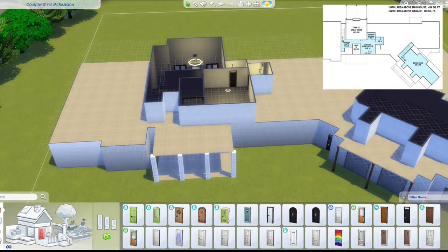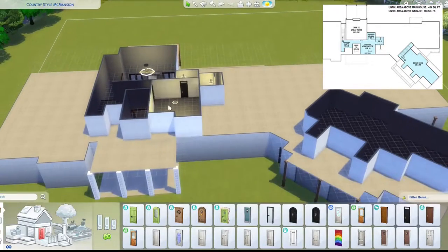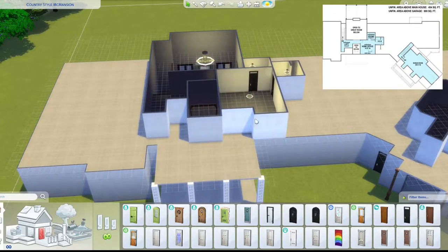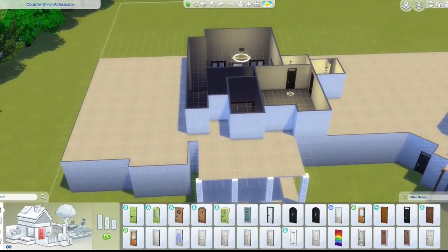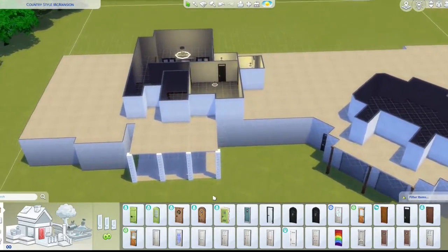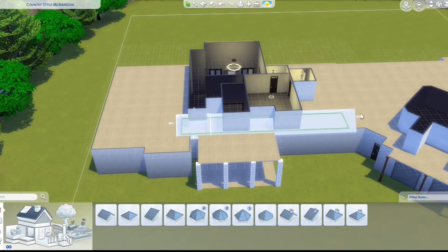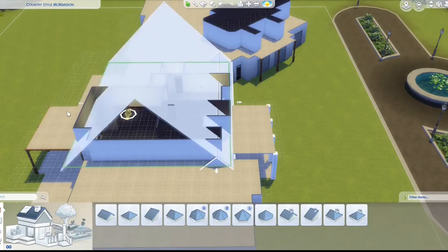Most of the second floor is empty, so I literally don't do anything there. I do put filler walls later in the build. It's supposed to be three dormers, all the same size, but I can't make it three because the left one is not right.